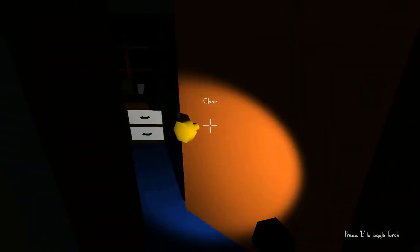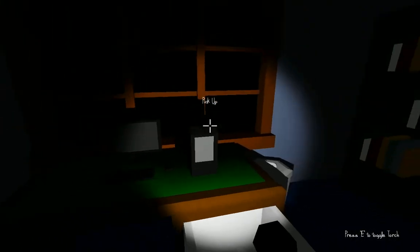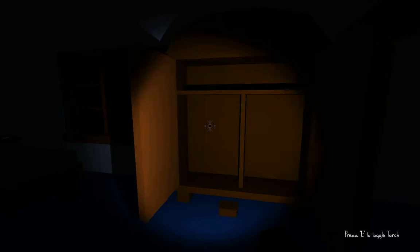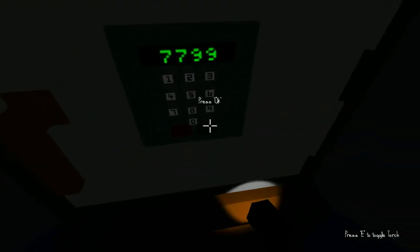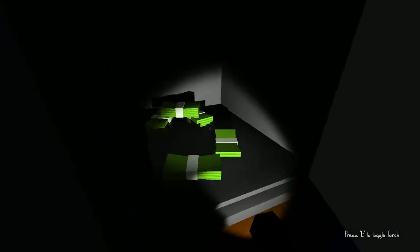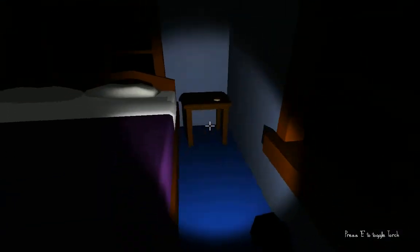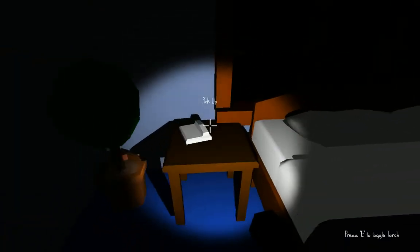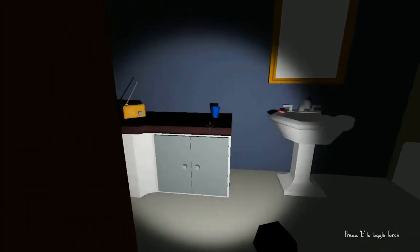I need to find the password to enter the room. It is 7799 — you gotta be so dumb to make that a password. Got every single bit of money in here. Now I need to find a digital camera. A pocket watch — that would be nice, thank you. For a moment I thought he was coming home.